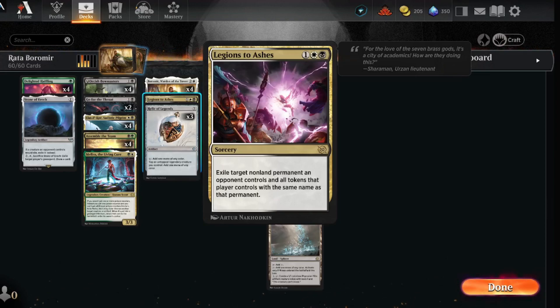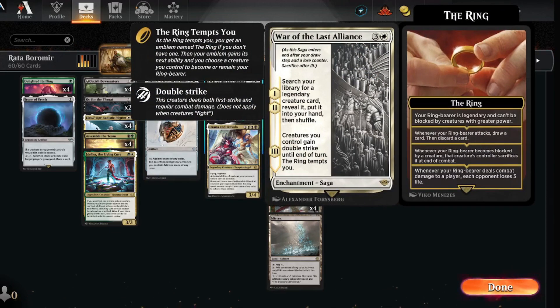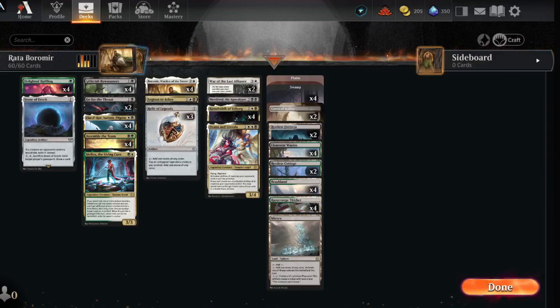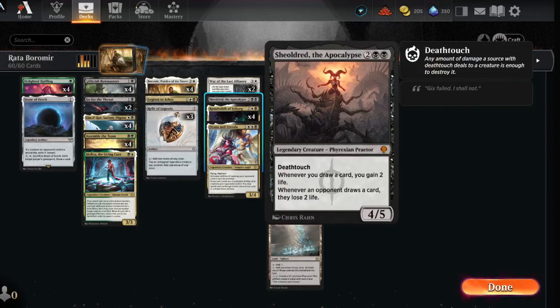Legion to Ashes in case you get overrun with tokens or just need to exile something. Three Relic of Legends for more ramp. War of the Last Alliance lets you search your library for a legendary creature and put it in hand, and when it's all done creatures you control gain double strike and the ring tempts you — good for a final attack. Shieldmage of the Apocalypse as a legendary creature can win games on her own, so at least one is nice.